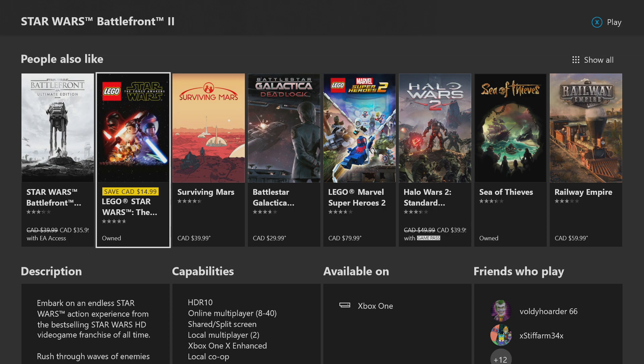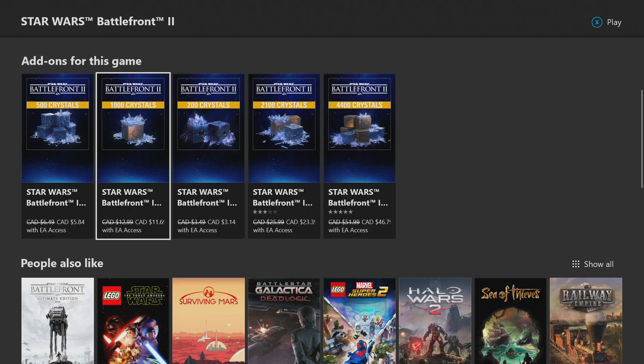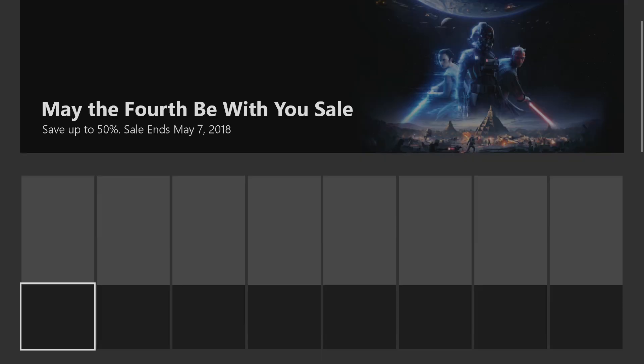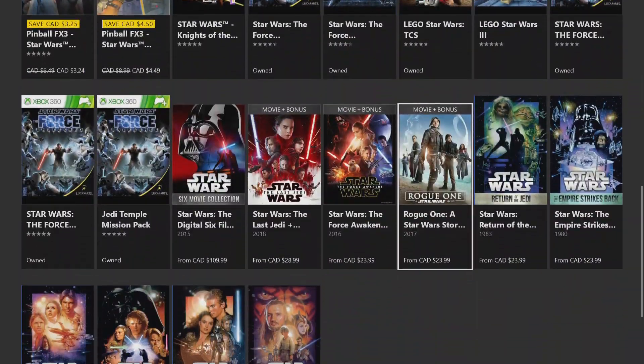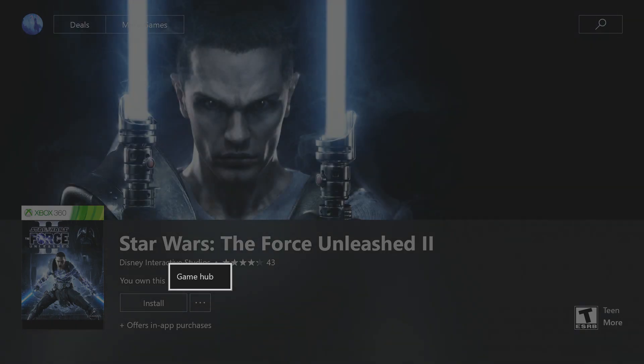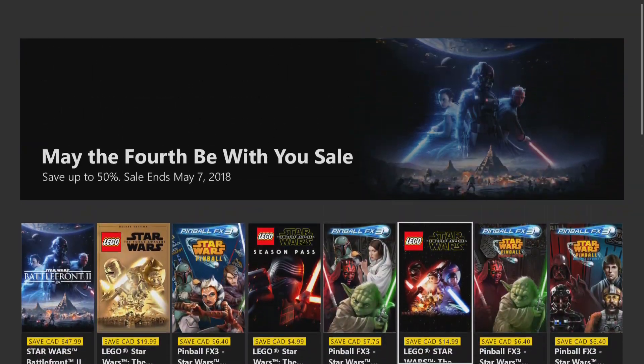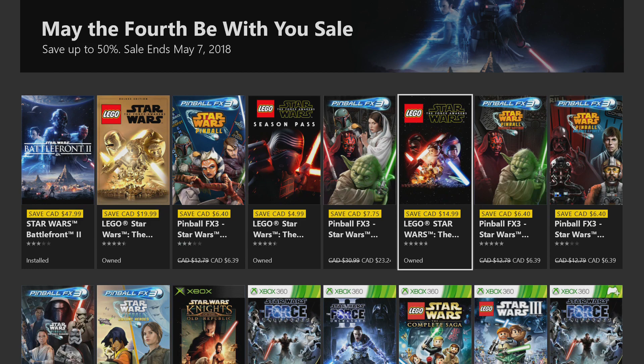If you win and you don't want Battlefront 2, you can choose a different game from the Star Wars May the 4th sale or something else on Xbox or PC Origins. I can only do PC Origins — not Steam. Just let me know what you want, I'll purchase it for you, and we'll do the prize video. Once you win, wait for me to add you as a friend or send you a message and we'll go from there.